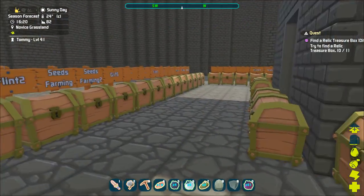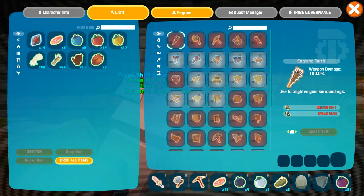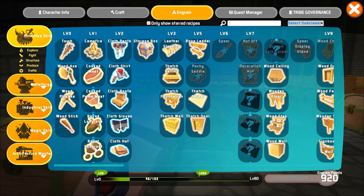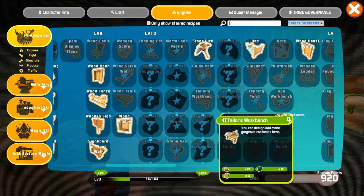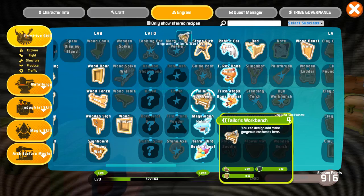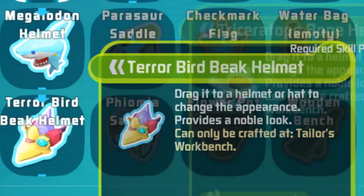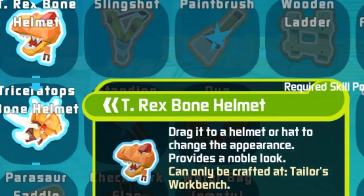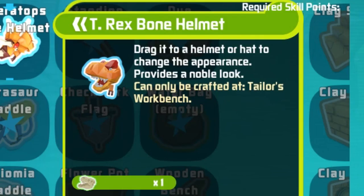What I want to do today is see if I can make the t-rex head. Maybe it doesn't even require t-rex parts — maybe it's made of cotton or something. I found the tailor's workbench where you can design gorgeous costumes. You can make a megalodon helmet, terror bird beak helmet, rabbit ear hat, t-rex bone helmet, and a triceratops bone helmet. I want the t-rex bone helmet — but you need a t-rex skull. Where am I going to get that?